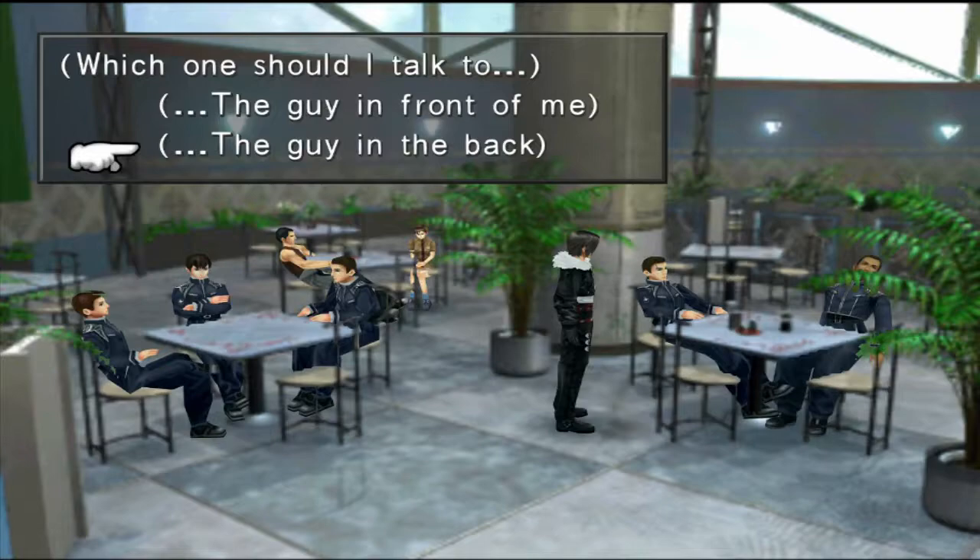The first method will be the card method, and this can be started as soon as you can explore the Garden. You want to go from the first screen where Squall can move around near the save point and go up, and you'll see a kid come on screen. He's wearing a blue shirt with a black stripe across it. You want to keep challenging him until you get a card called Minimog. Once you get the Minimog card, you want to go down and save.